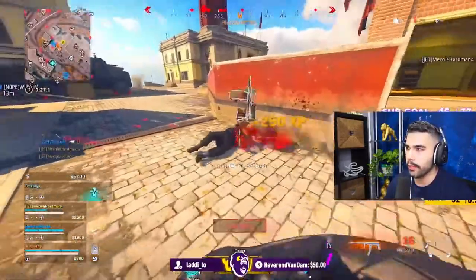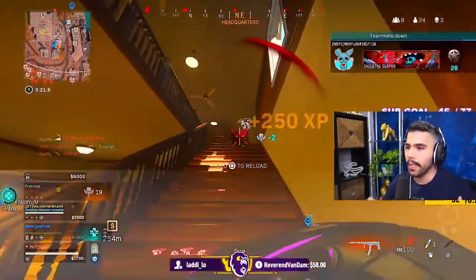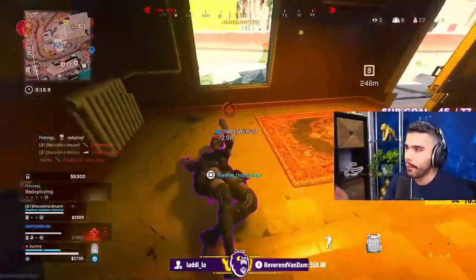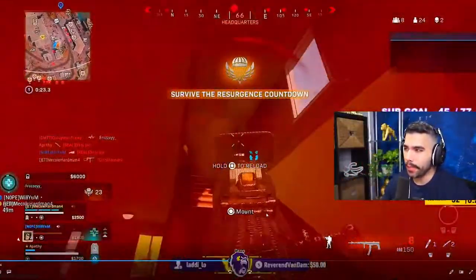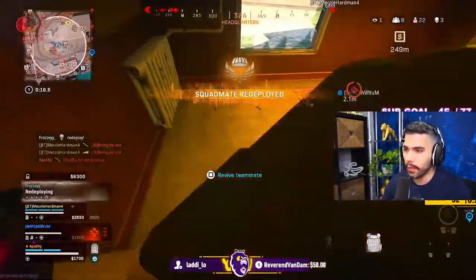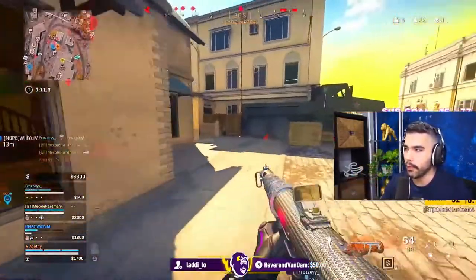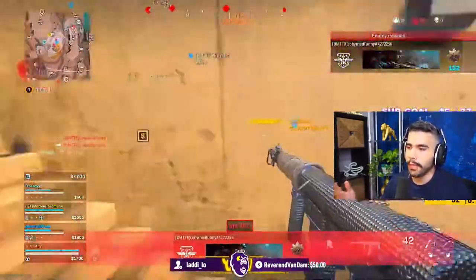There are so many people near me — you can see on my radar, people everywhere coming in from down low, guys still in headquarters. In hectic lobbies like this it gets very chaotic. I decided to prioritize my plates because the whole team is about to push and get in my face. I prioritize plates here versus immediately resing this guy or tapping him, even though he had a self-res. Prioritize the plates, get the reload off, so I'm ready for action.